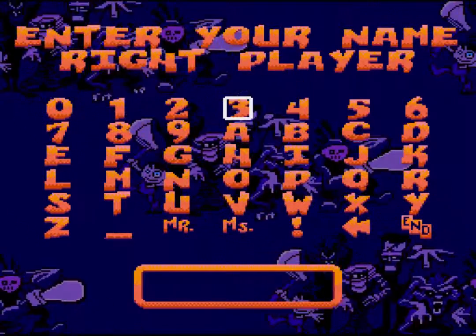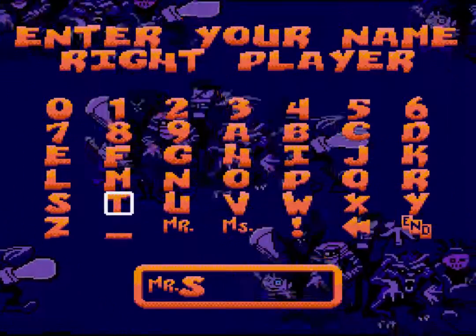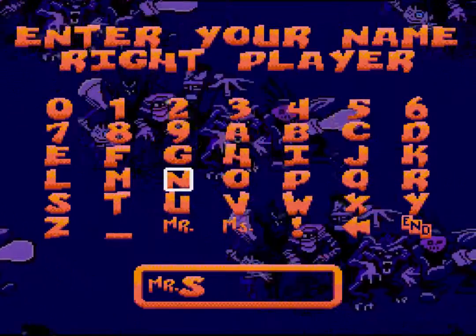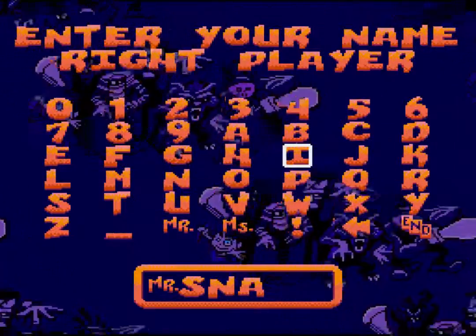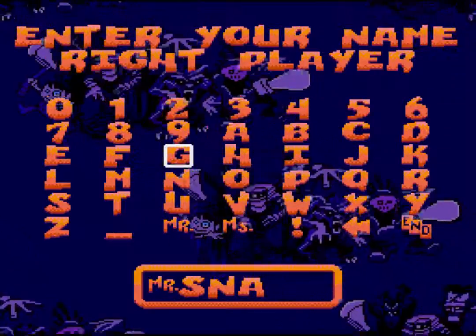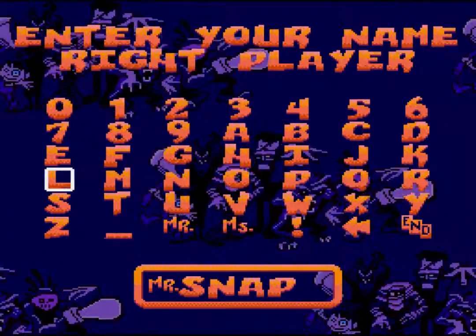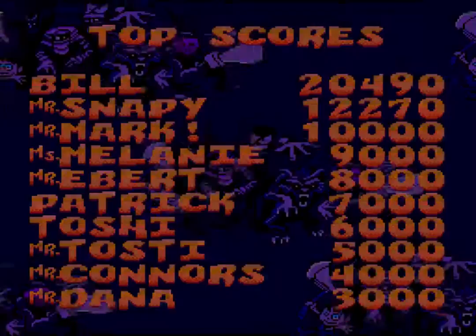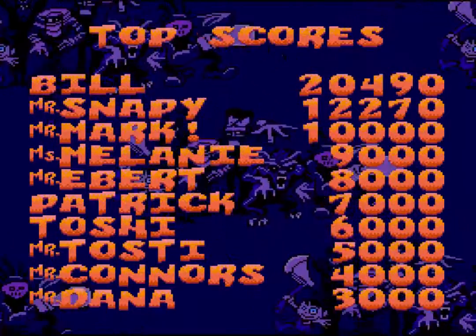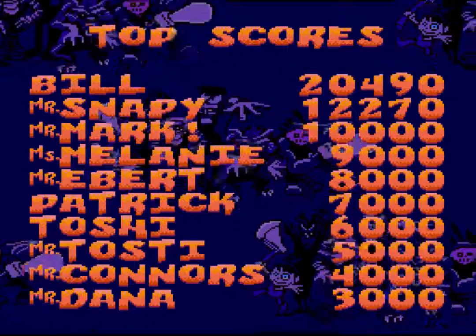Will that fit? Let's see if I even get on there. Okay go ahead, Mr. Snappy. You can put a Mr. there — I didn't even see that. Snap... where's A? It's up here. Where's P? It's underneath. There you go — P. I think there should be two Ps but we'll just do Snappy like that. There you go, Mr. Snappy. You're up there. I beat you though, Mr. Snappy. But you beat Mr. Mark and Miss Melonite and Mr. Ebert. Maybe that's Roger Ebert — the ghost of Roger Ebert got 8,000.